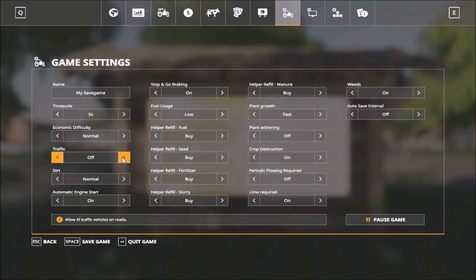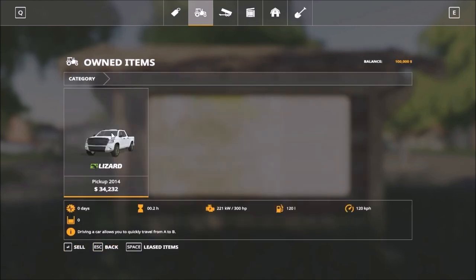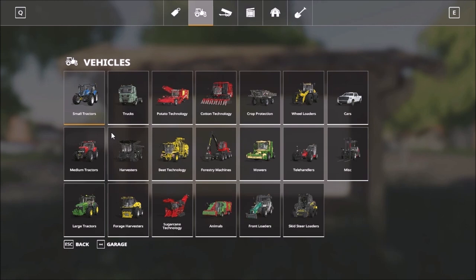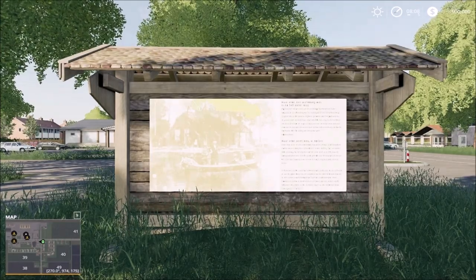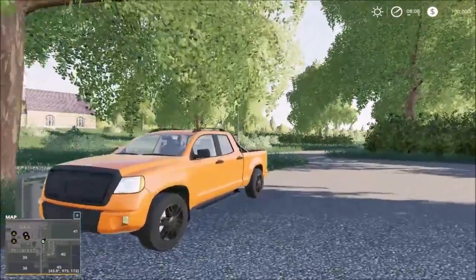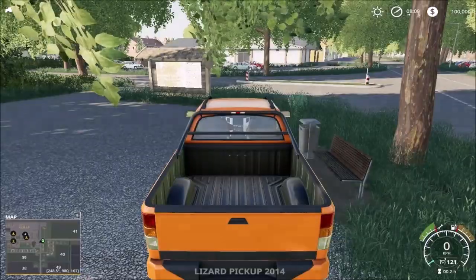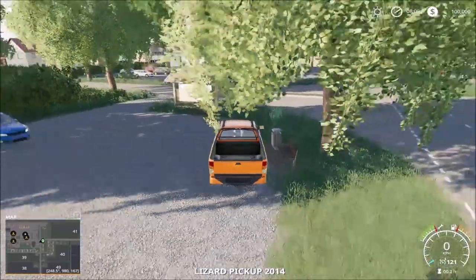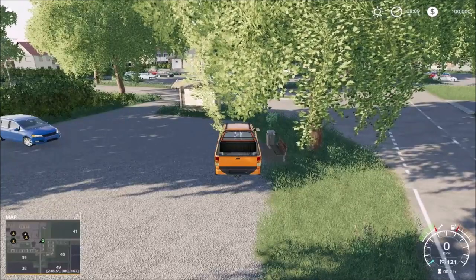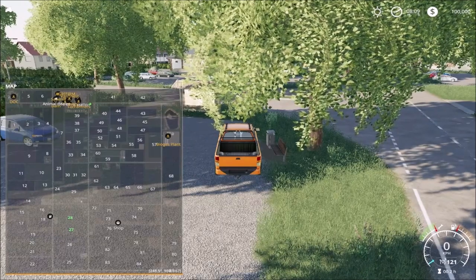I'll turn off the traffic because it's slow again on this map. In the garage all you get is the runabout, nothing else. So you really have to do missions or start with a small tractor and small equipment first, work your way up, and take a loan from the bank to buy extra machinery.